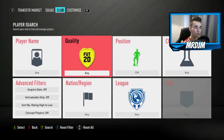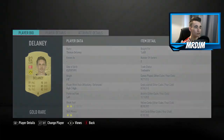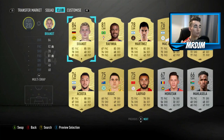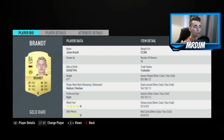Moving on to the left central midfield position, we have got our first requested player — the 82 rated Delaney. He's got a great card: really solid defensively with 83 defending and 82 physicality, decent on the ball, and very cheap and affordable. Moving on to the CAM position, we have the other requested player — 84 rated Julian Brandt. I was really impressed with him; he's an absolutely sensational CAM with very good pace, nice dribbling, good passing, and pretty good shooting. Definitely worth giving him a try.